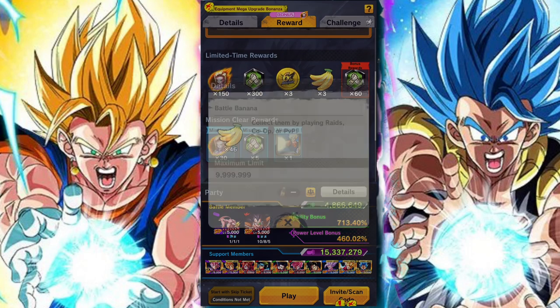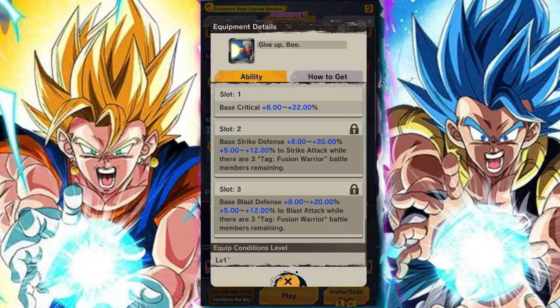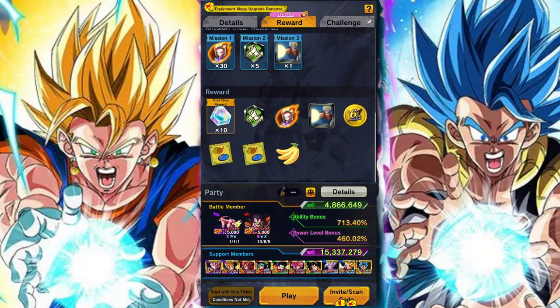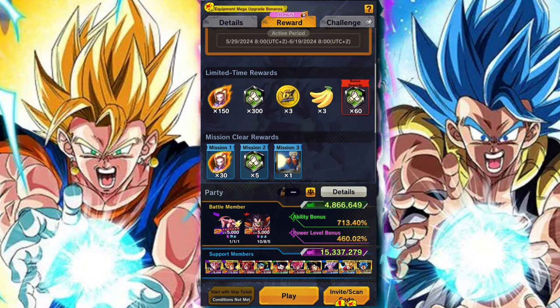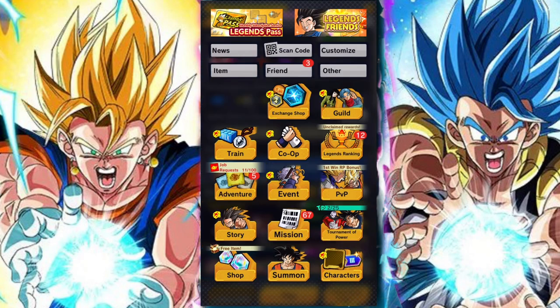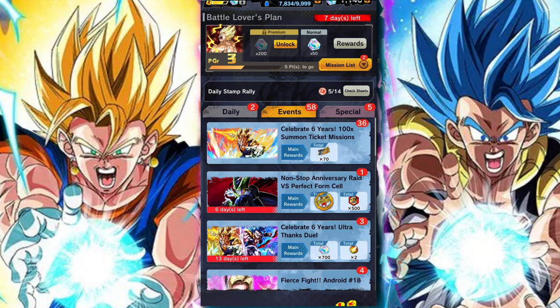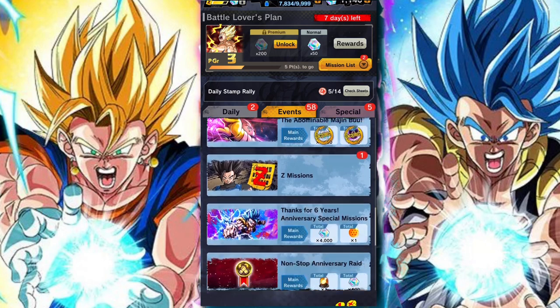One of the main benefits — one of the changes they've made — is you only have to do one attempt per day. You get battle bananas, a really cool equip, and you get Z Power for Android 18. Getting the Z Power for Android 18 is pretty clutch and important. It's something you're going to need for the Anniversary Food Tour and pretty much in general for a lot of the content. So getting the battle bananas, getting Android 18, and being able to max everything out is pretty good.